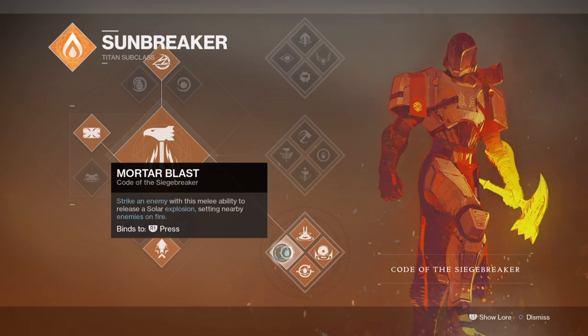Now combine this setup with the Phoenix Cradle exotic for even longer duration plus team support, and our neutral game has become even more useful to the point of endgame viability. Of course, with the sunspots active for keeping our abilities and health going, you would think this would be too much of an overkill for ability regen. The amount of energy you get back via staying in sunspots is a lot, but only if you plan to stay in them and then it gradually increases as it goes on.